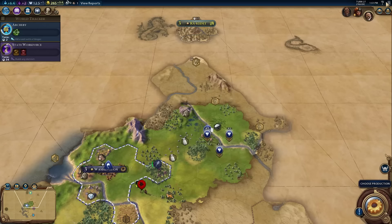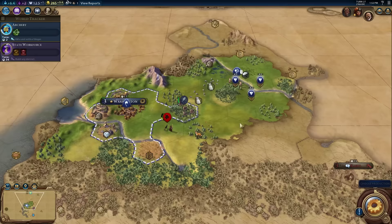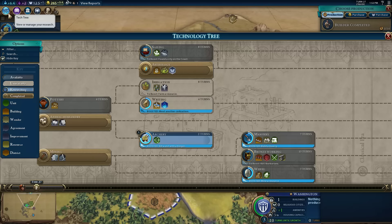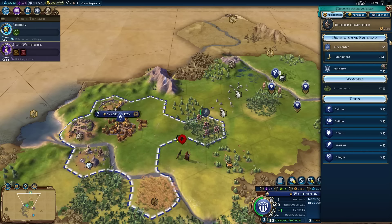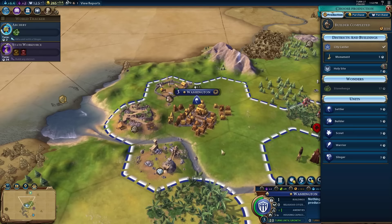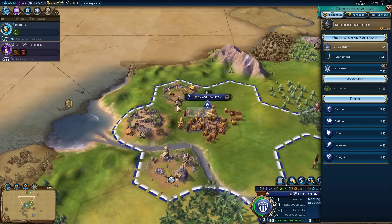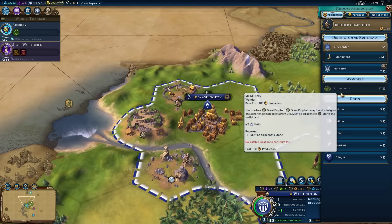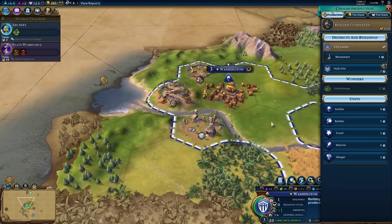We got an alert that a barbarian was approaching Washington. We have to choose production. We did unlock the astrology technology, which unlocks Holy Site as well as the wonder Stonehenge. Stonehenge is grayed out and there's nowhere available for me to build it right now. It must be adjacent to stone and on flat land - these are hills so we can't even have the option of building there. The Holy Site, however, is interesting.